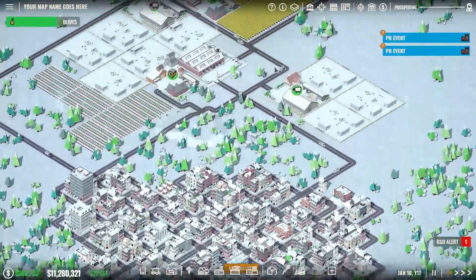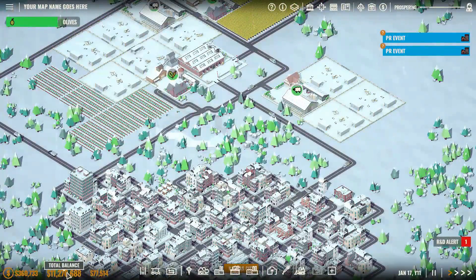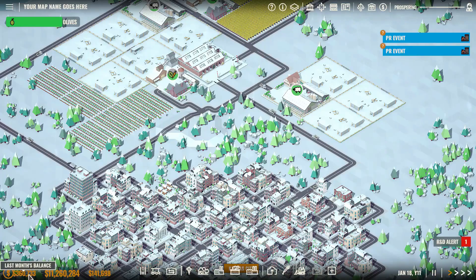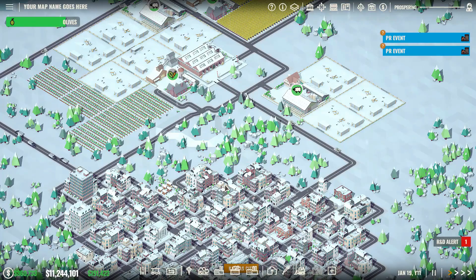My industries are profitable right now. If you look in the lower left-hand corner, you'll see my total bank balance is $11 million. Half of that is the result of a $5 million loan I took out that I can now repay in full if I wanted to. My last month's income was $360,000, and so far this month we're earning $191,000.